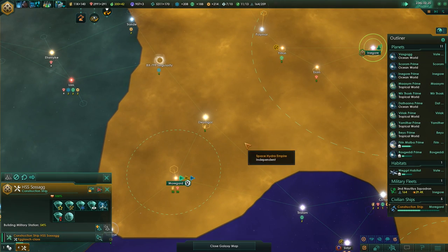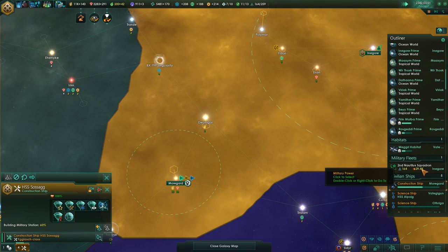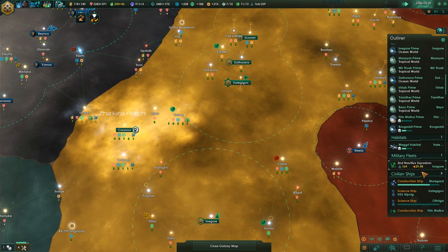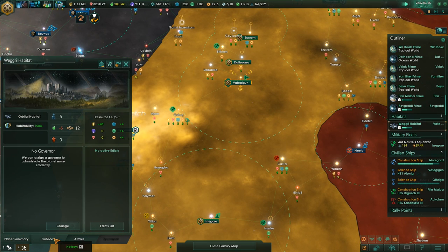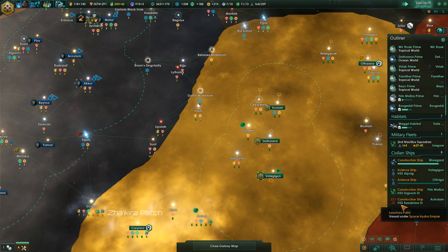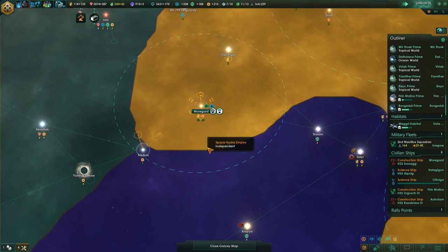This system definitely needs defenses, no doubt about that. And I suppose we should start another habitat sometime soon, now that our first one is progressing nicely. We just need to save up 5,000 minerals — sounds good to me.